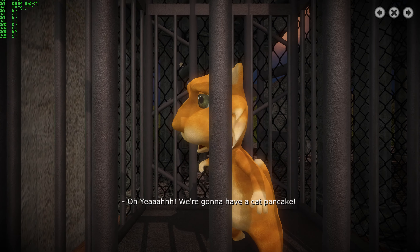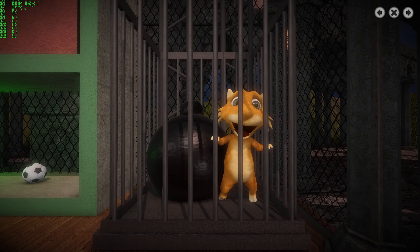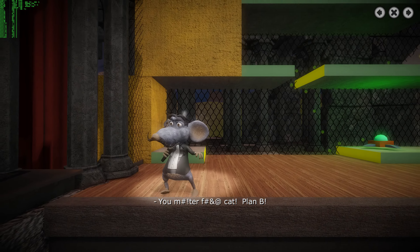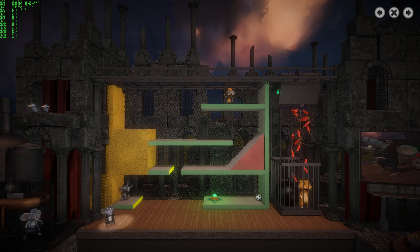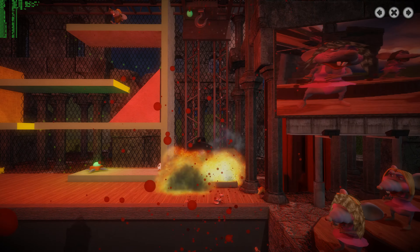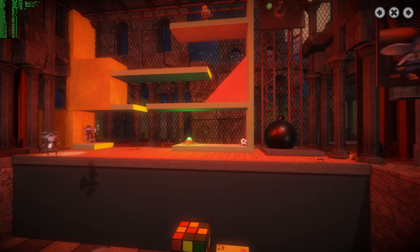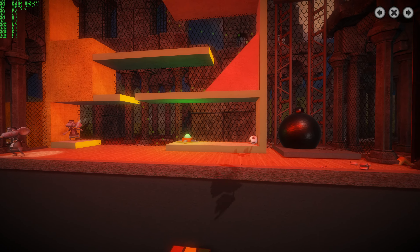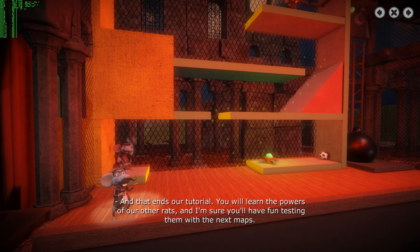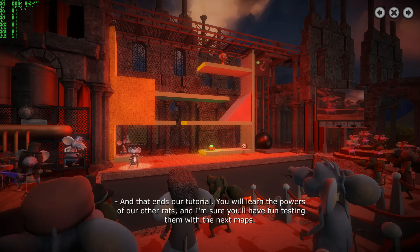We're gonna have a cat's pancake! And that ends our tutorial! You will learn the powers of our other rats, and I'm sure you'll have fun testing them with the next maps!